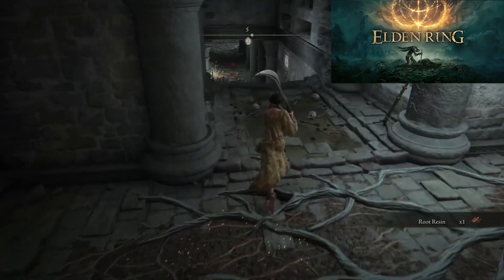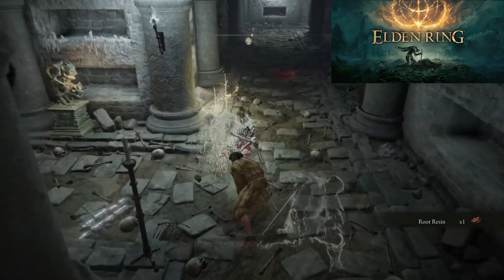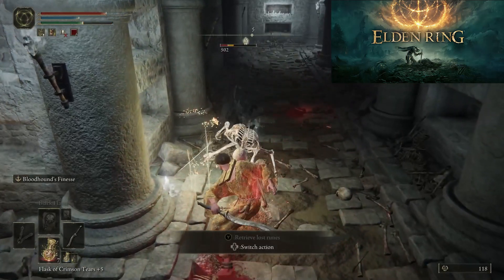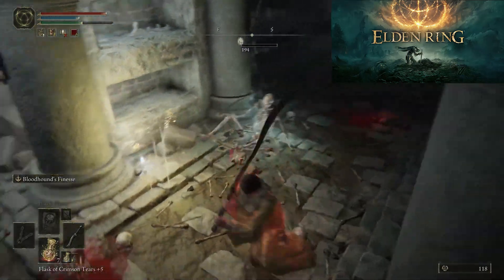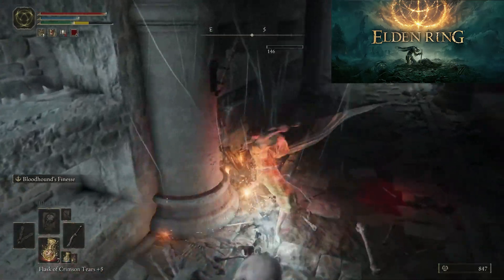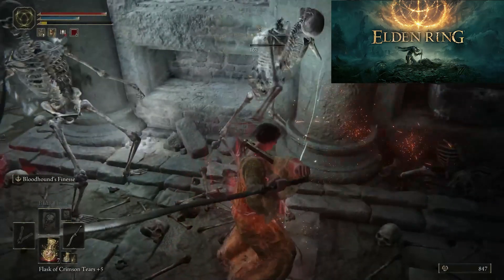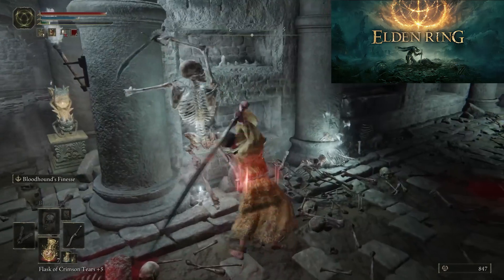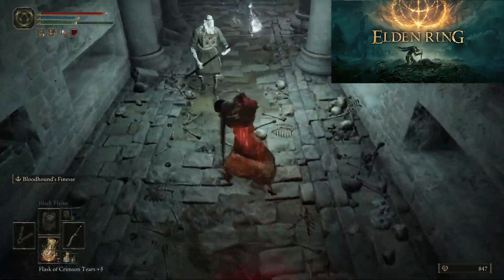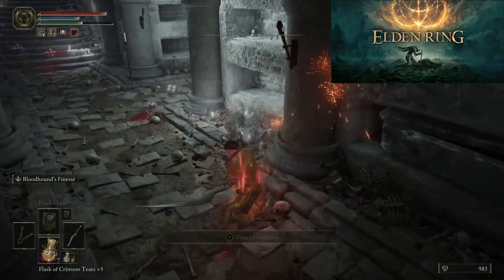To the left you will reach another hallway where you will encounter two skeletons summoned by a necromancer who is further down the hallway to the right. Once you kill the necromancer the skeletons will be killed too.